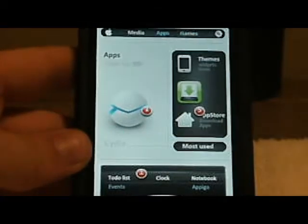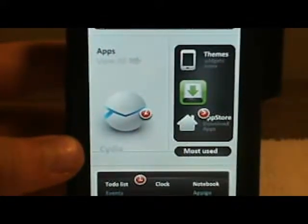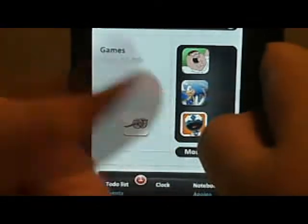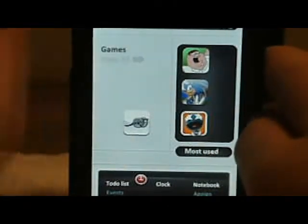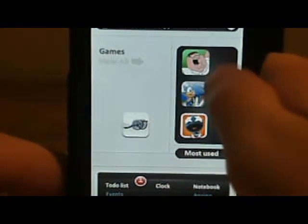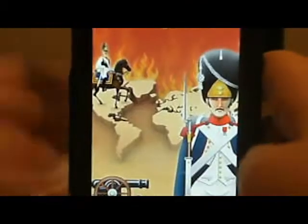Hello YouTube, Andrew here with iPods Unleashed. That epic intro you saw was made by me — it'll only be there for a while because I've found a cooler one I can make. I'm going to do an app pack today for games: Conquest, Family Guy Uncensored, Sonic the Hedgehog 2, and Superfall. Let's get into Conquest.